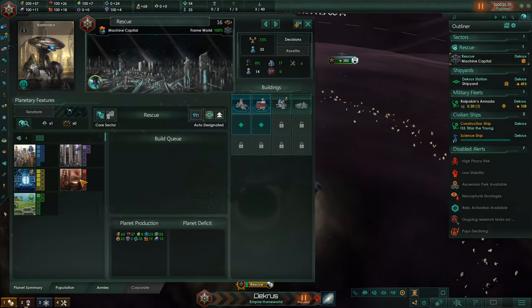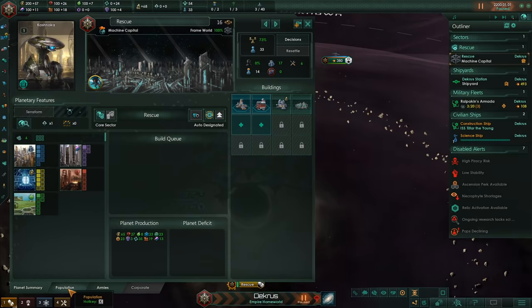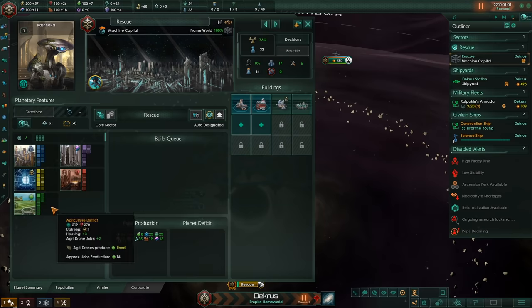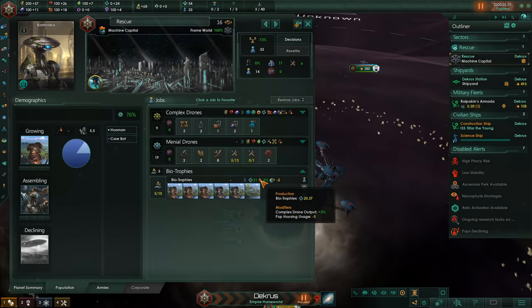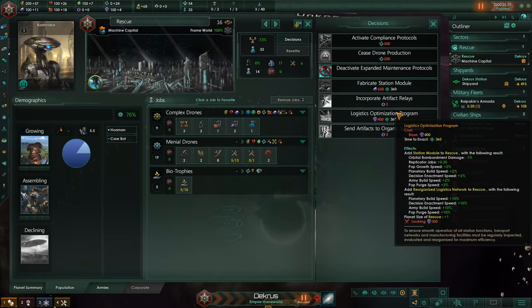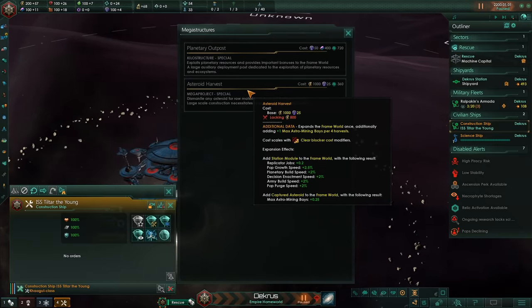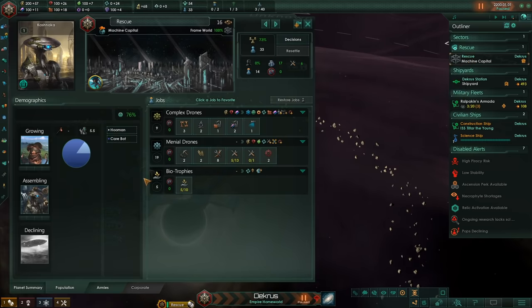On Rescue, we already have access to five different district types. As the game progresses, we're going to get other district types like the Research one and the Unity one. I think the Unity one is likely going to be replaced with a Biotrophy-centric one, so I'm really hoping that's the case, because otherwise I don't know how I'm going to have enough jobs for all our Biotrophies. The Biotrophies will increase our complex drone output by 5%. To increase the size of Rescue, what we need to do is either spend alloys, influence, or more importantly, harvest asteroids. Every time we do this, it increases the size of Rescue by one, and also increases how many replicator jobs we have by 0.2.